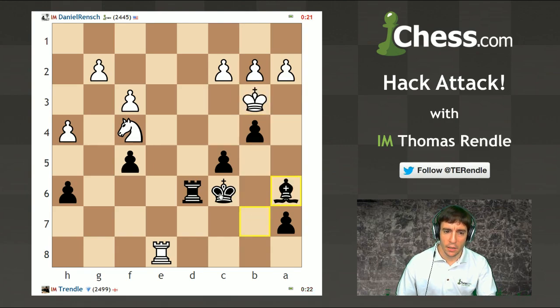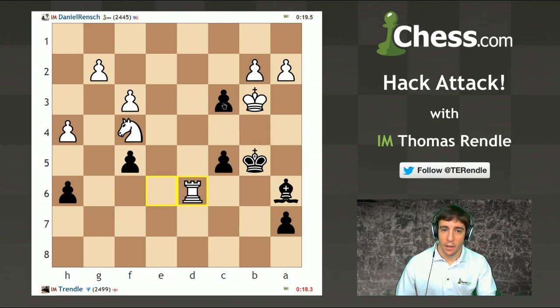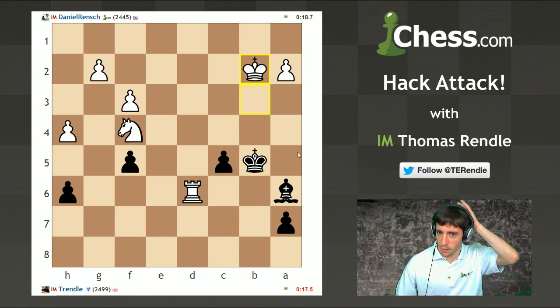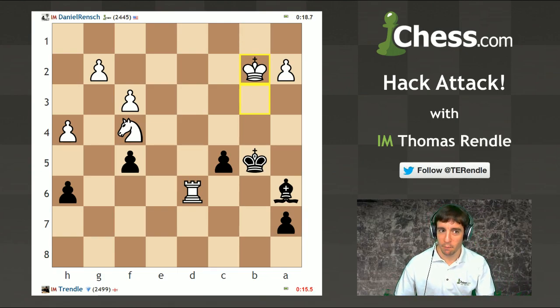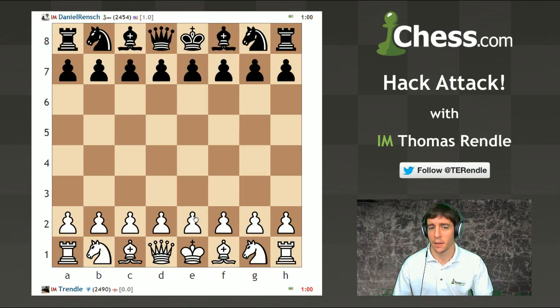Let's get that b-pawn moving because I need some control of these light squares. Maybe I can catch him in a mating now. Let's go king b5 - if he takes the rook off, I've got c4 mate. And that was maybe a trick not to try on another international master. It kind of looked cool at the time.